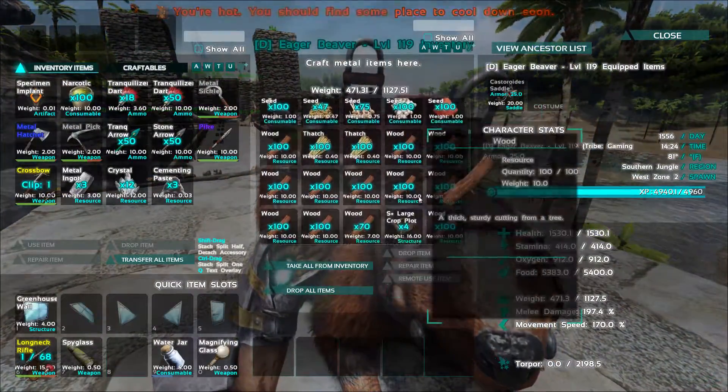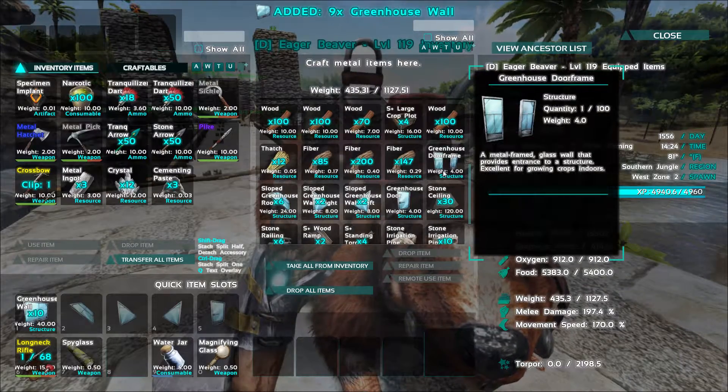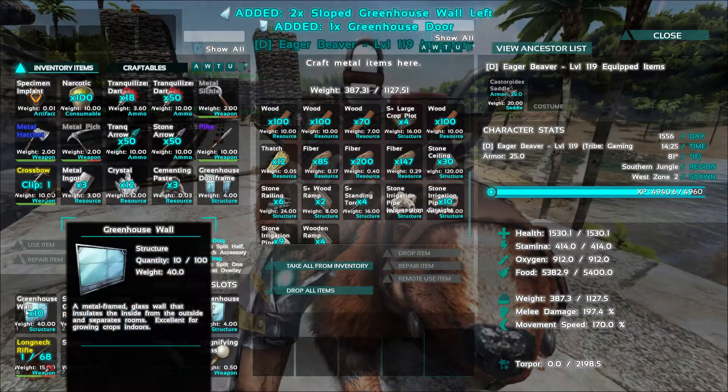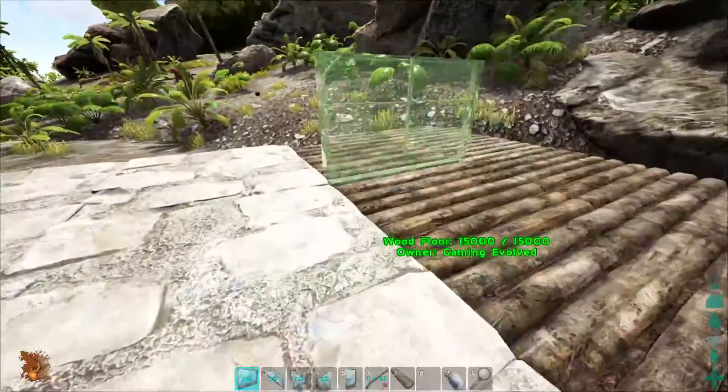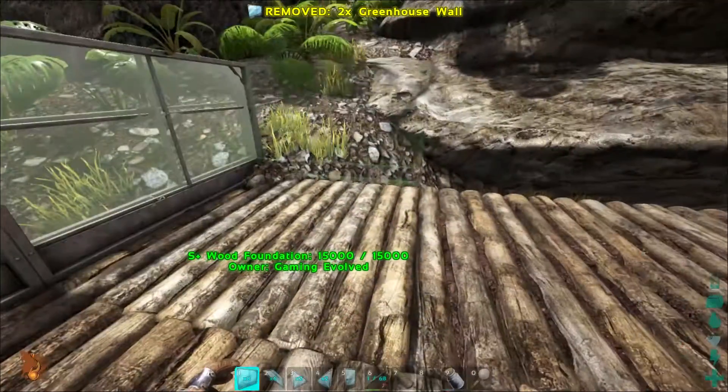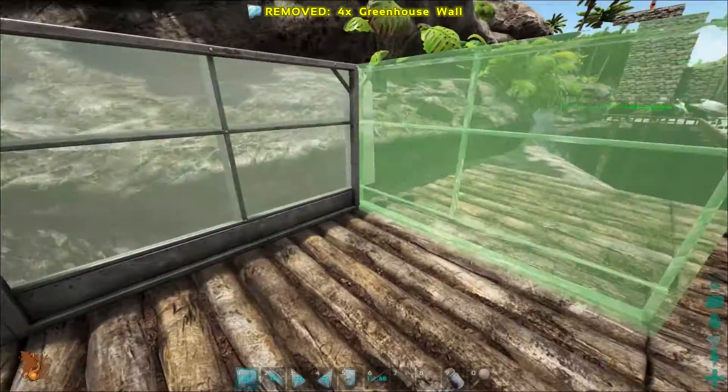Let's go ahead and grab the rest of this stuff. I'm going to have to make some more walls first. I'm curious if I can put them over here — yes, I can. Let's put these down.